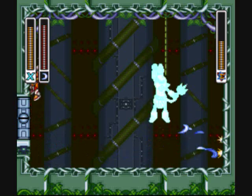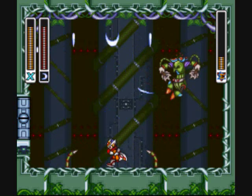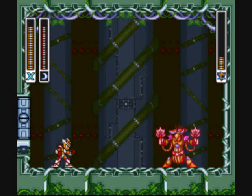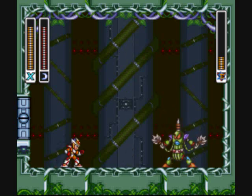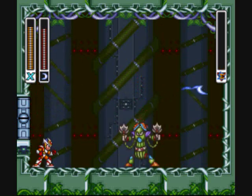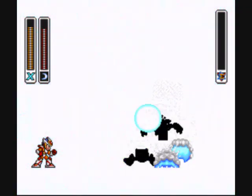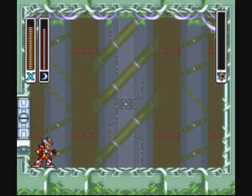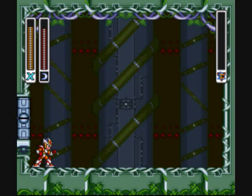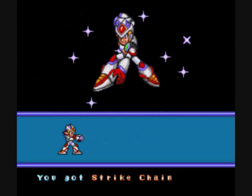Now what does the powered-up cutter do? I've got something on the screen so it won't let me do it. That's all eight Mavericks - he's getting into pissed off mode. That's all eight Mavericks, all down for the count. Here we get his weapon - lame name - the Strike Chain. Hookshot, sort of.